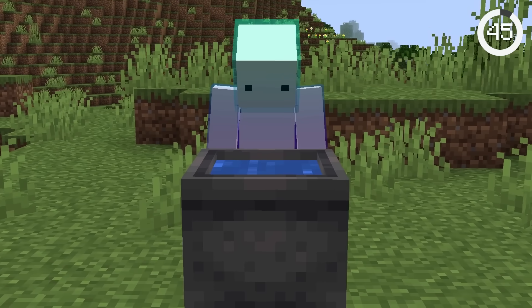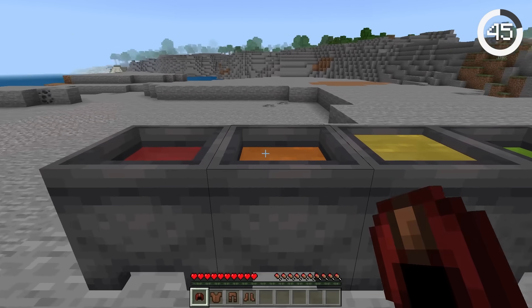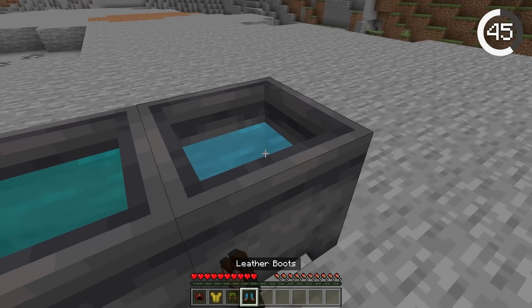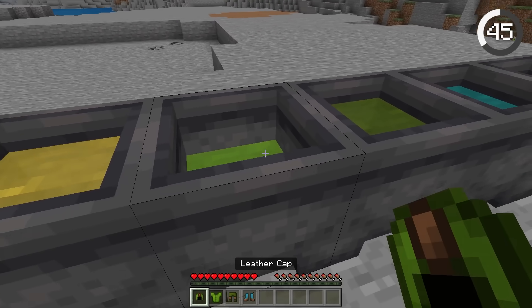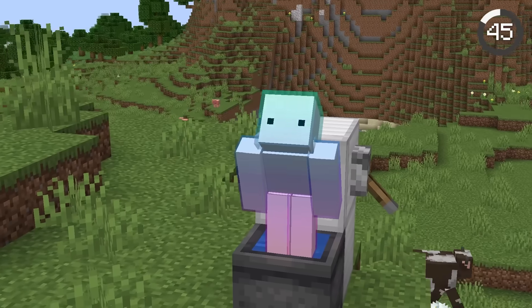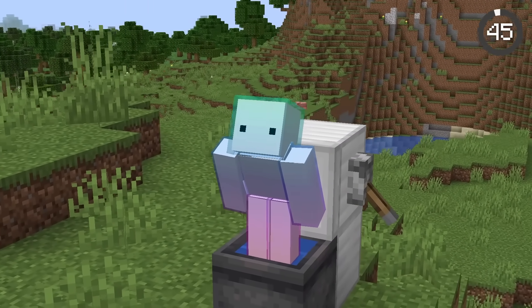Have you ever wished cauldrons were more useful? In Bedrock Edition, you can actually use cauldrons to dye leather armor. Whenever you want a change in style, just clean off the armor in a cauldron and re-dye it to a different color. Finally, cauldrons are more than just a giant toilet.